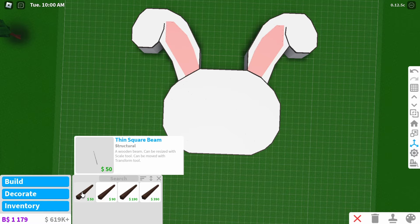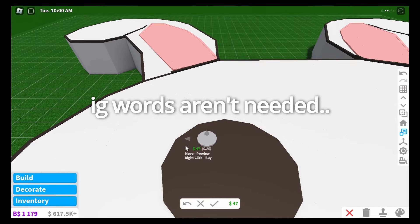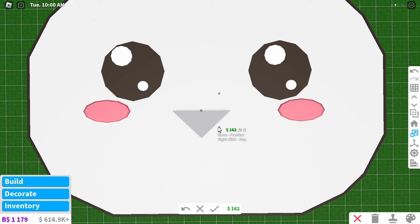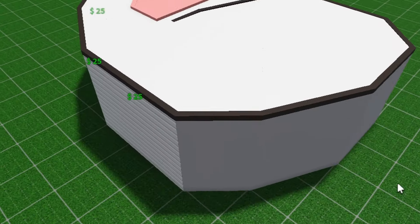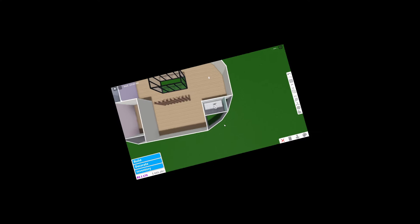This is how it looks. Now we gotta make the eyes, which I'm kind of scared for. I have a lot of money right now but I'm scared to see how much I'll have in the end. I wish Bloxburg had an option to click to color all outside walls instead of me having to manually do it.